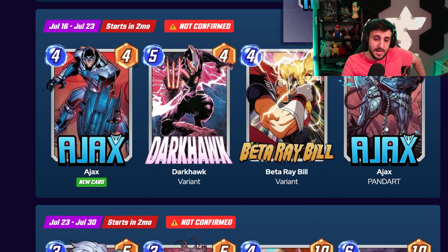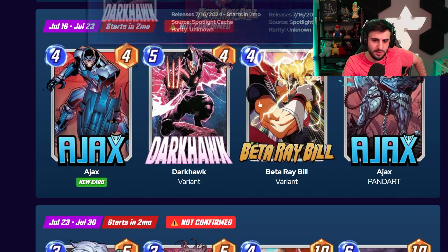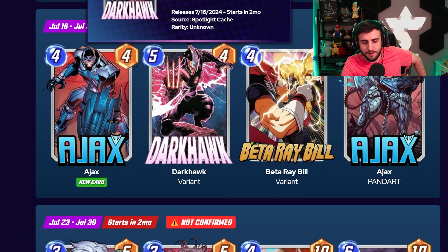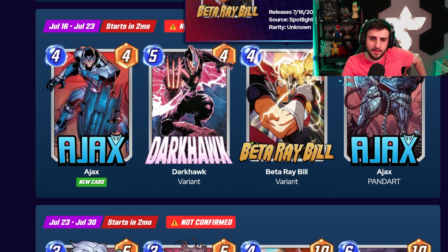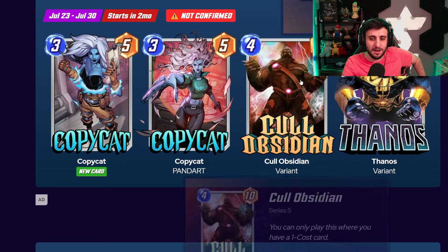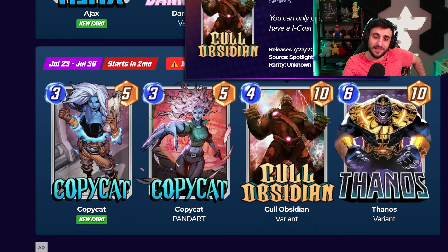Moving on to Ajax's spotlight cache: there is Darkhawk, Beta Ray Bill, and Ajax. Both Darkhawk and Beta Ray Bill are not terrible — they're not exactly meta right now, but they do have their times and might pop up in the meta at some point. Overall, if you already have Darkhawk you might want to skip this one, but you might want to grab Darkhawk if you don't have it. Beta Ray Bill is a very fun card — it's not a bad card. Moving on to Copycat's spotlight: this one's actually very valuable. You have both Thanos and Colossus/Obsidian together, which synergize very well, and you also have Copycat.